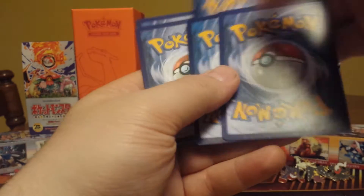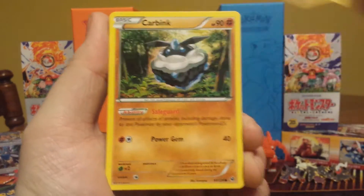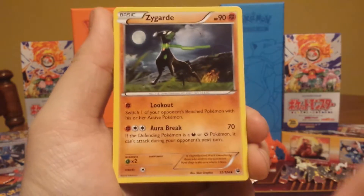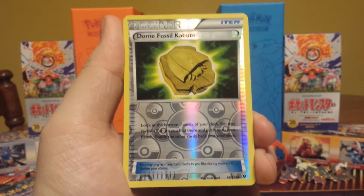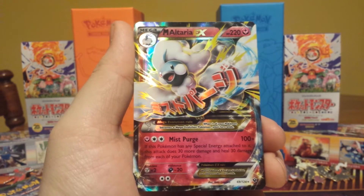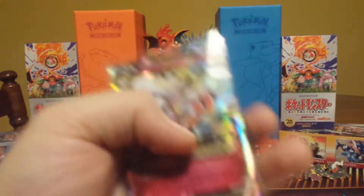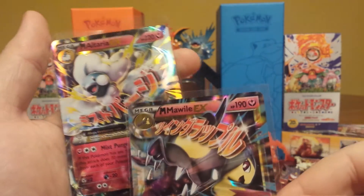From Fates Collide we have a Finneon, a Carbink, Deerling, Munchlax, Bronzor, a Zygarde, Omanyte, Whimsicott, a Kabuto fossil, and our last card is a Mega Altaria EX! Sweet! What a way to end it — we did pull a Mega Altaria EX to go with our Mega Mawile EX, both fairy type. Very cool.